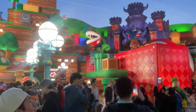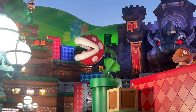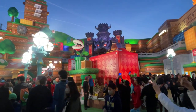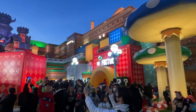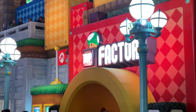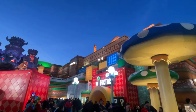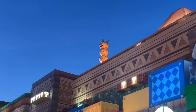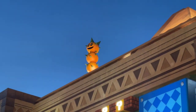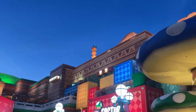Got another piranha plant up here just hanging out, stretching. Don't get too close to them — you might get eaten. We have the 1-Up Factory, which is the land's gift store right there. And what is that up there — you've got a Pokey up there? Don't get too close to those things. It might be smiling at you, thinking it's friendly, but you get too close it's kind of pokey. Don't want that.